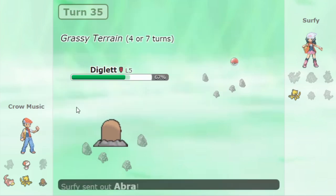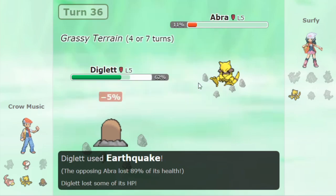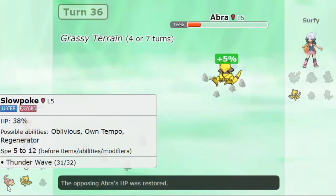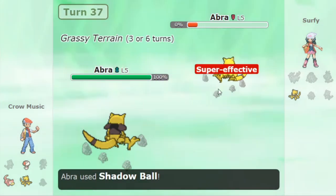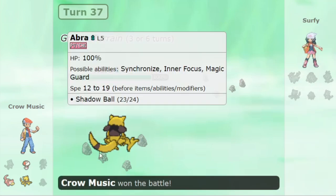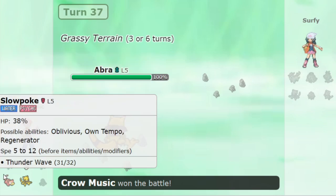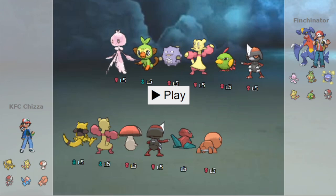Diglett traps the Ponyta. He goes to Fungus — but what can you do? He didn't go to Abra, which makes me believe it's not Focus Sash. He goes to Grookey, but Grookey is at such low health that Diglett is able to one-hit KO with Sucker Punch. Because of the Grassy Terrain, Abra is able to live the Earthquake. He could have gone for Sucker Punch there, but he didn't need to — the game's already won. Life Orb Diglett put in the work, getting 4 kills with no punish. The only punish was Grookey, and Fungus completely shut it down. India takes a 3-0 lead.